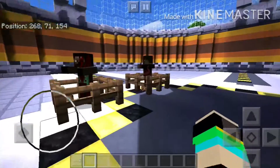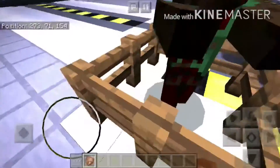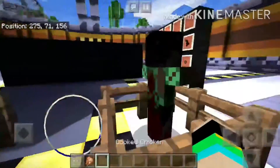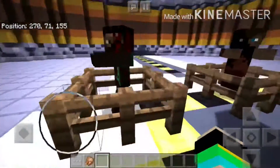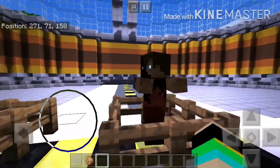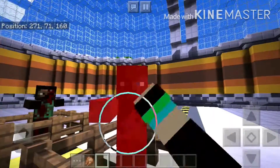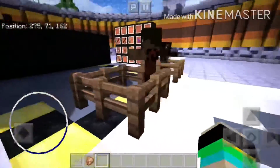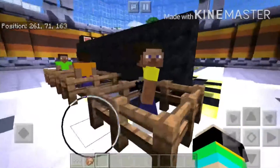The reason it's blocked off is because the survivors will probably shoot the zombies. This is a walker, which is a regular zombie. The zombies actually drop chicken, as you can see. Now this is a runner, which is a husk — really cool.